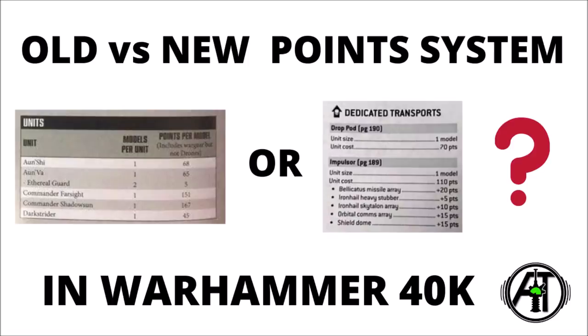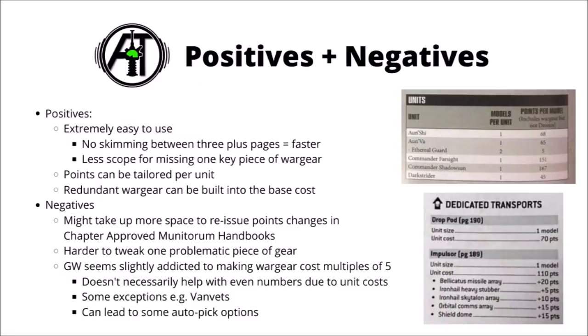In the new Space Marine and Necron Codexes, Games Workshop completely redid the way they organise points for various different units. On the top right was how they used to do it — they used to have an individual line per unit, and then another individual line for every bit of wargear, ranged and melee, and any special equipment that the unit was equipped with.